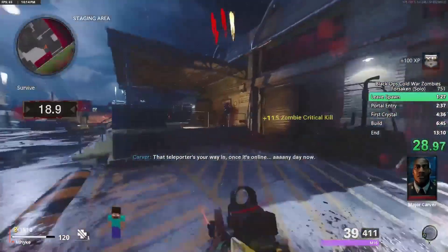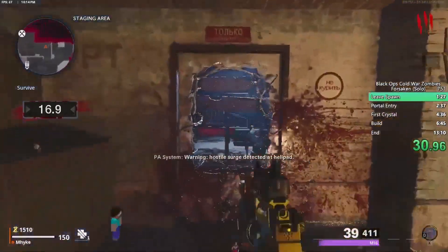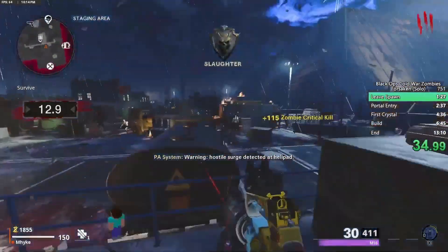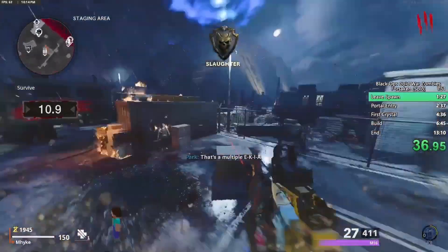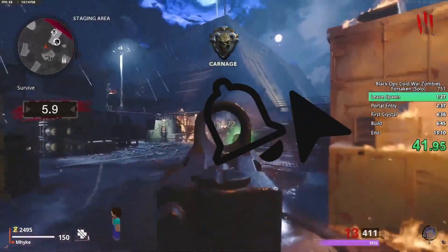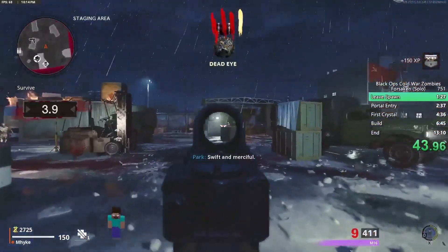Well there you have it — the fastest Easter egg completion on every Call of Duty Zombies game for Treyarch games. If you want to see us cover non-Treyarch games, let us know in the comment section below. If you are new around here, please consider giving us a subscribe, as well as all the creators we talked about in this video. We'll catch you on the next one — thank you very much.